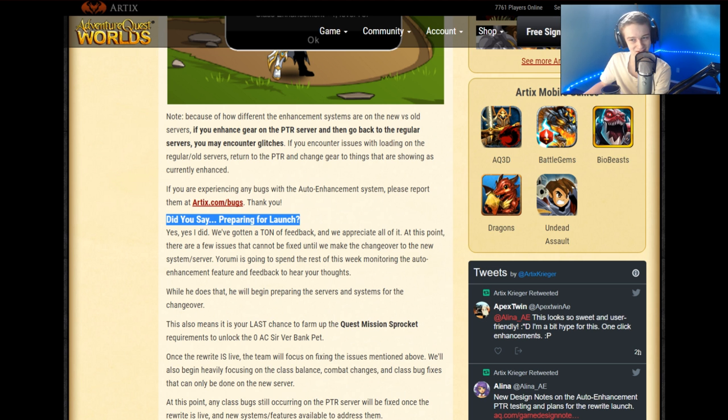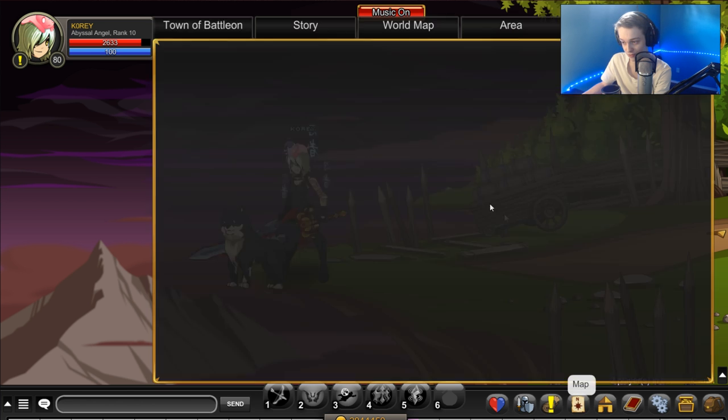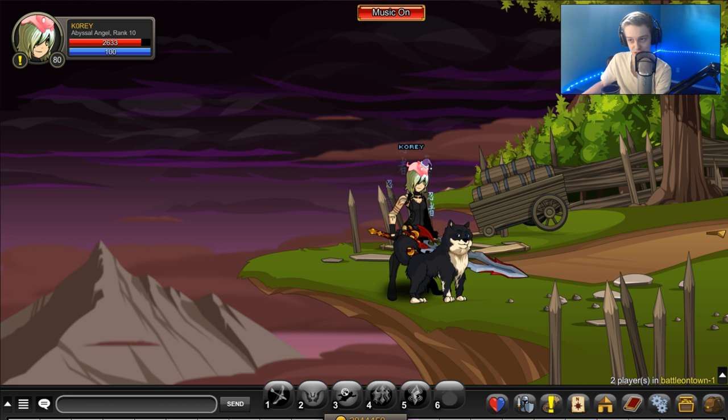This also means it's your last chance to get the quest missions rocket requirements to unlock the zero AC server Aver bank pet. I did make other videos on this — there were like two little scares where we thought the server rewrite was going to happen. So if you don't know how to get the server bank pet: basically you complete quests on the testing server, it gives you sprockets, you get 150 which is the cap — people are assuming it'll be 150 sprockets for the bank pet. After the testing server is rolled out and there is no test server anymore, there'll be a merge shop or something for the bank pet.